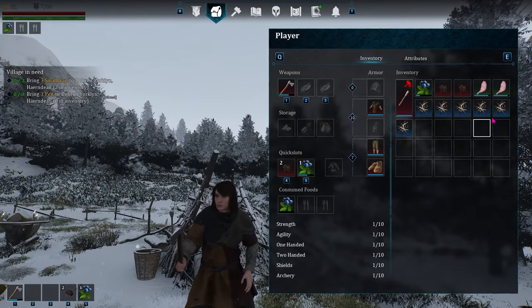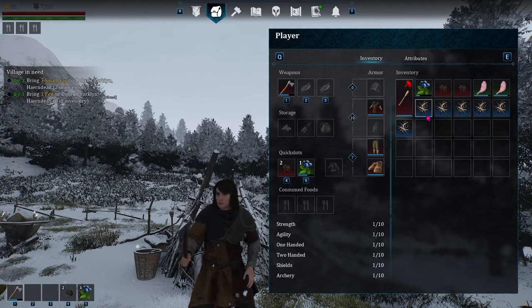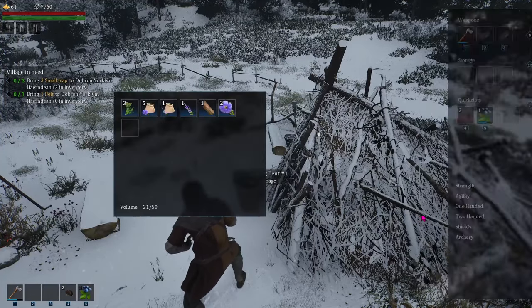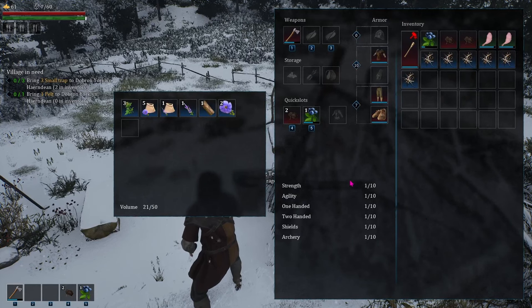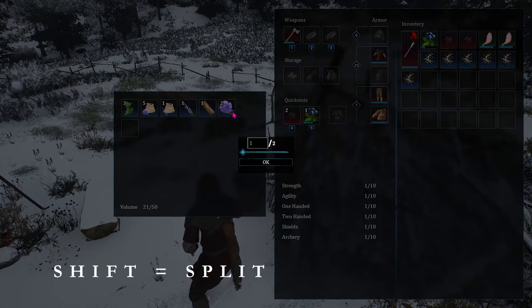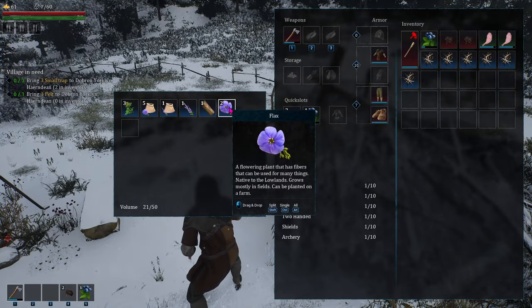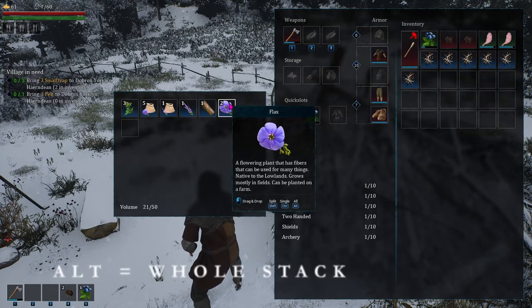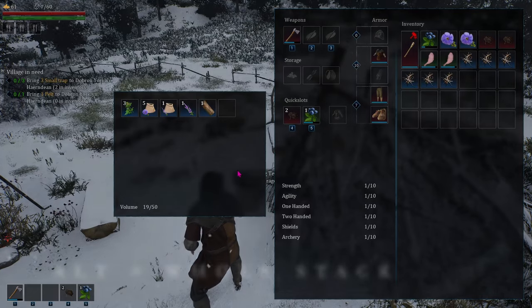In your inventory, you can't stack items — each one takes up an individual space. However, when dealing with storage of any kind, you can stack items. To move them between inventory, you can drag and drop or choose how many to move. Shift to split and choose how many you want. Control-click to move just one, or alt-click to move the whole stack.